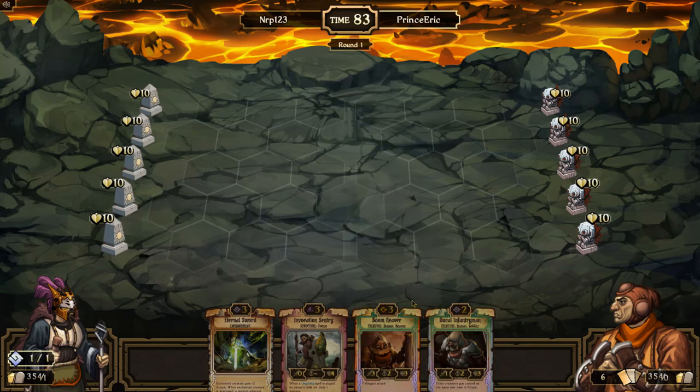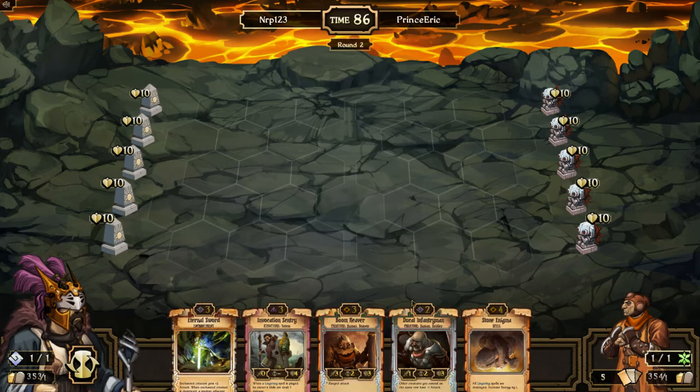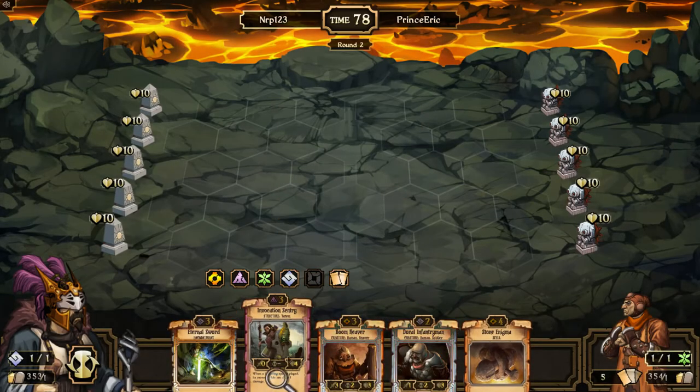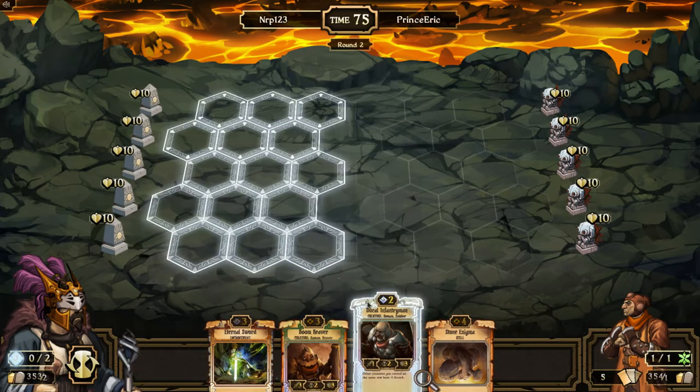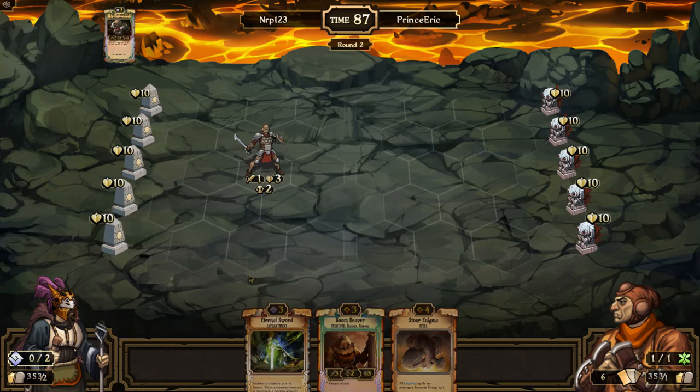It looks like we both have the full set of 360 scrolls. This fan-made game type is very draw and luck dependent, but it's always fun. After all my hard work ranking up, I guess I'll just sit back and have some fun. Stone Enigma could be okay but Invocation Center is probably gonna be bad — I'll just go straight for the Dupline Instrument. I'd probably rather go for the Boom Reaver or go for all my resources so I can go into Wild.